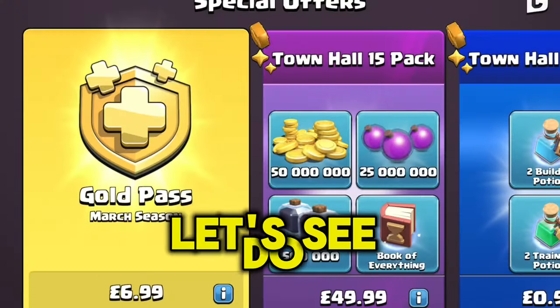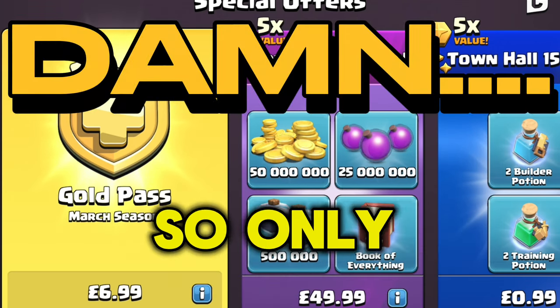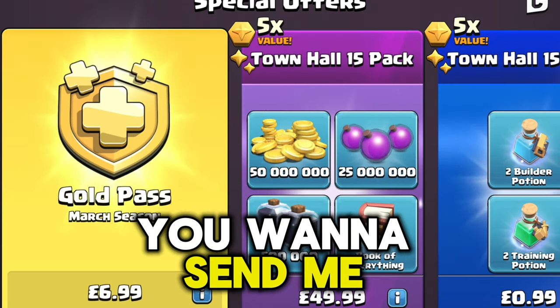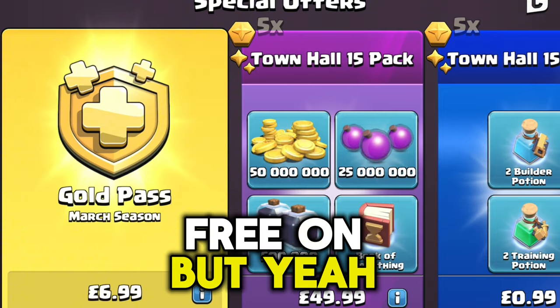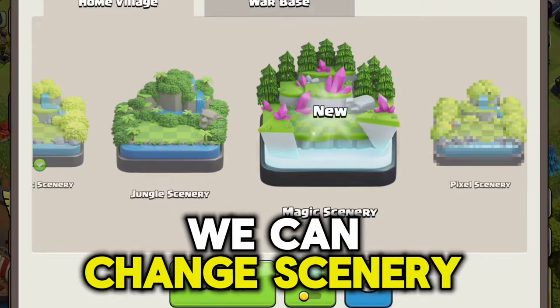That sounds frustrating. Let's check the upgrade cost - oh my god, that is expensive! That is expensive, Supercell. If you want to send me free gold... yeah, that is daylight robbery. Let's click and see what else we can get.